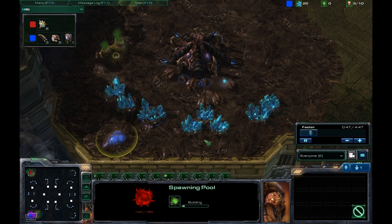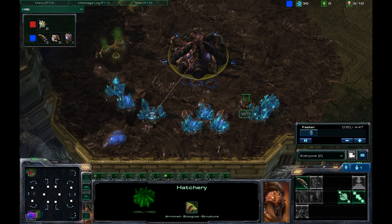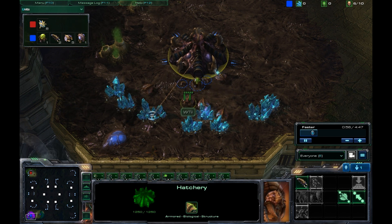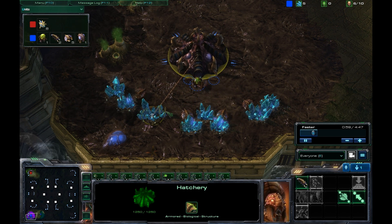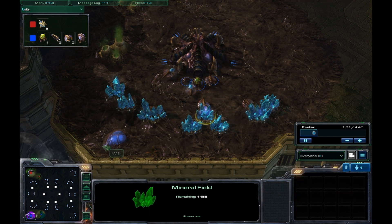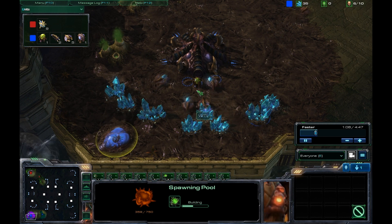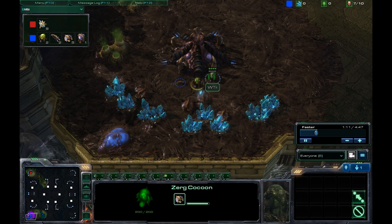This involves getting a Spawning Pool as soon as possible. The build I'm showing you involves building no drones at the start — literally putting them straight onto minerals, getting up to 200 minerals. Once you've hit that, hit the Spawning Pool as soon as you can, and then you can start to build a couple of drones.